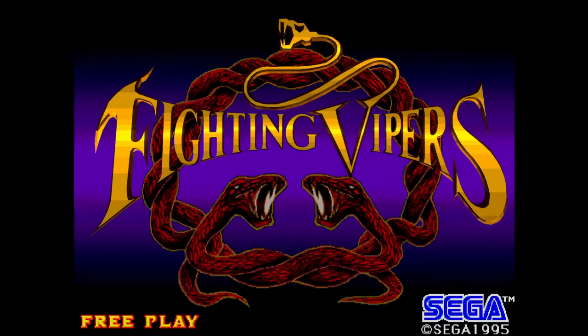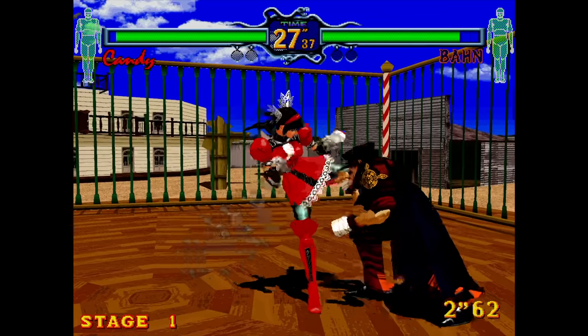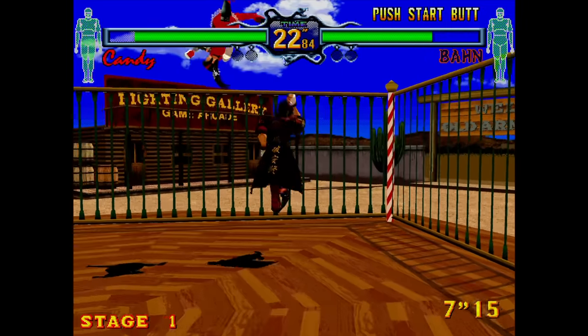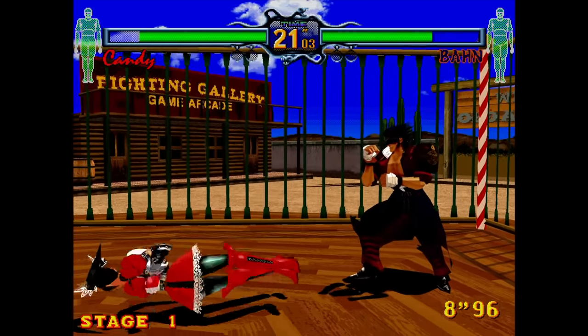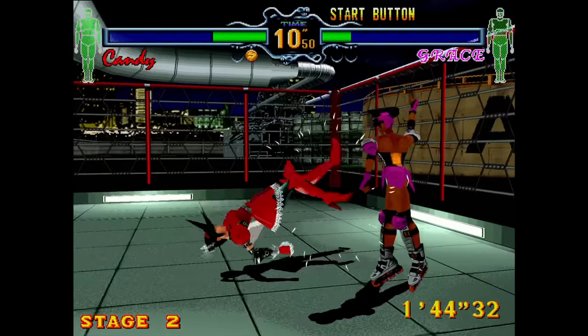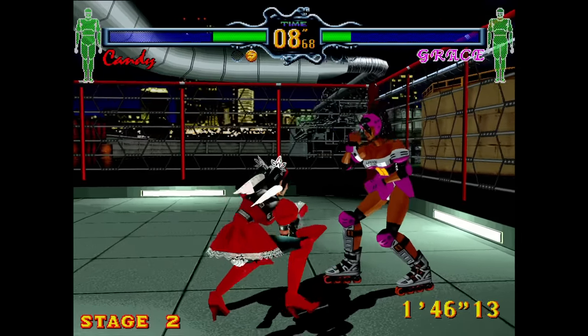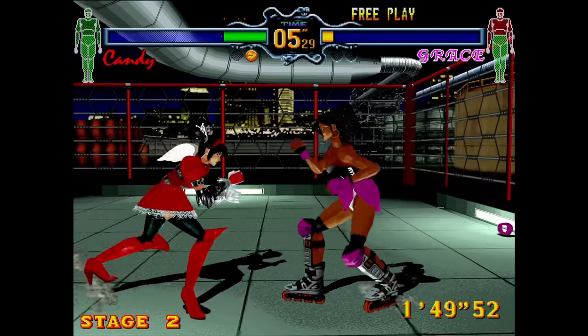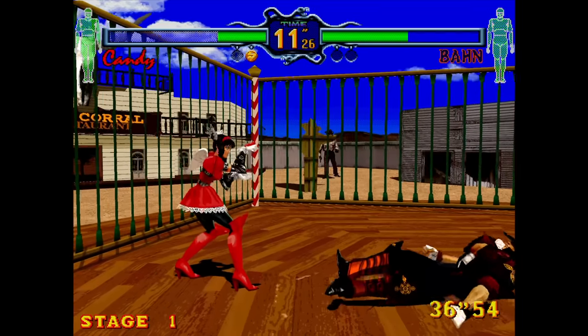Next is Fighting Vipers, a 3D fighting game which was moderately successful. I've never been any good at it as I can't find a single character I really like. You fight inside cages, but they can be busted through at the end of a bout. You can also knock the clothes off of your opponent, which makes that area of their body weaker for the rest of the match. It has two attack buttons and a block button. Overall, this one's okay.